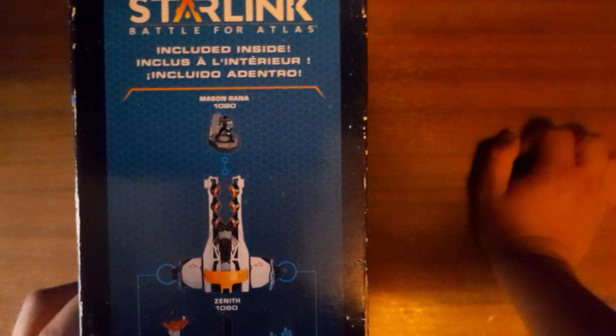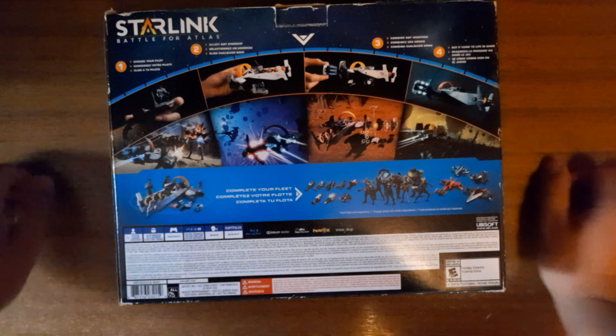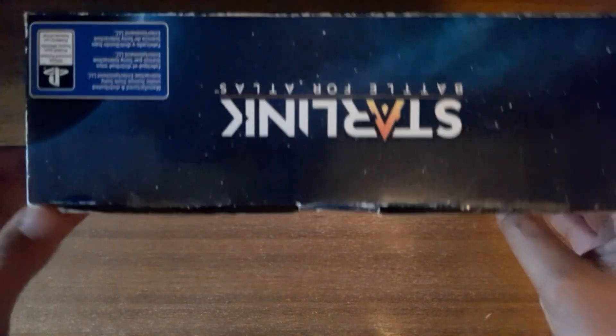Here's a picture of everything that comes inside the box. You can see the other things that you can collect, and these are featured in the poster as well, similar to Skylanders posters. And here it explains how the game works. Well, it's time to open the box.